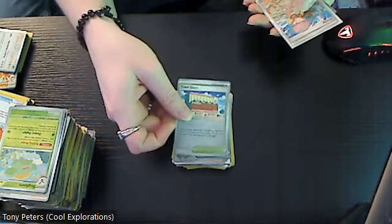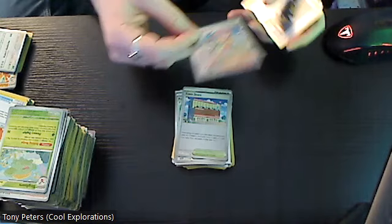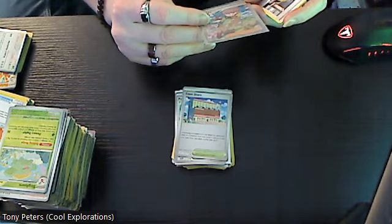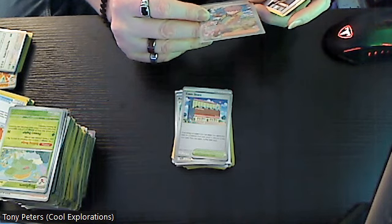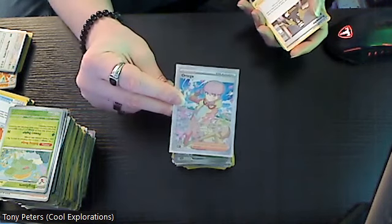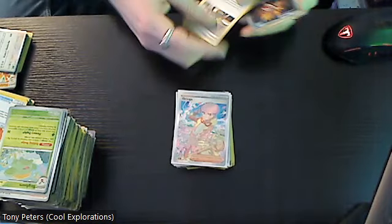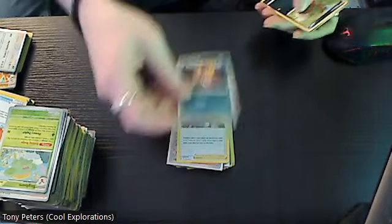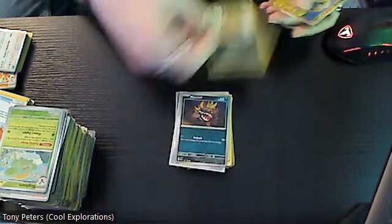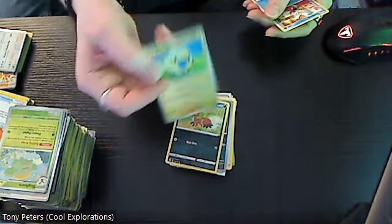Then we have a five dollar card here which is the holo version of Ortega — it is a two-star version so it is a more rare version of that card. Then we have Kamado, we have another version of Machief, another version of Nicket, and then we have the reverse holo Marill.